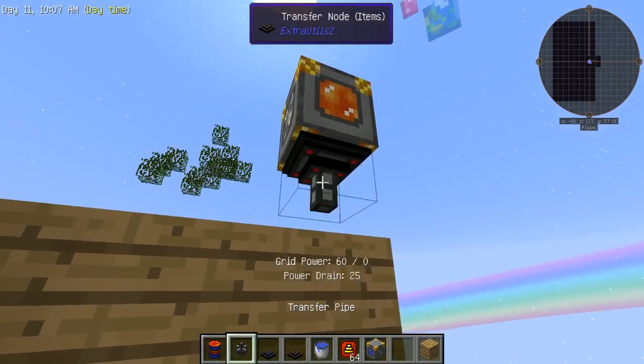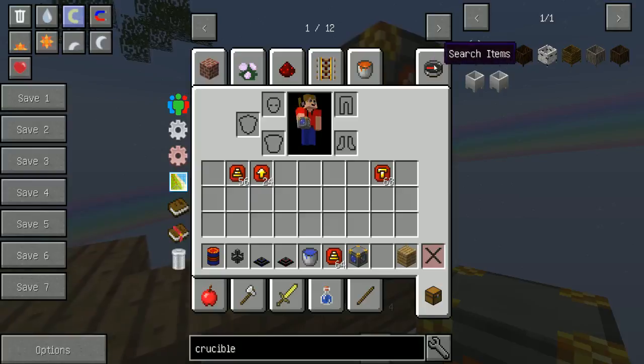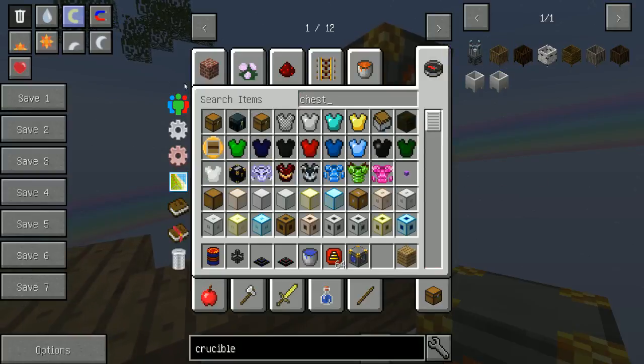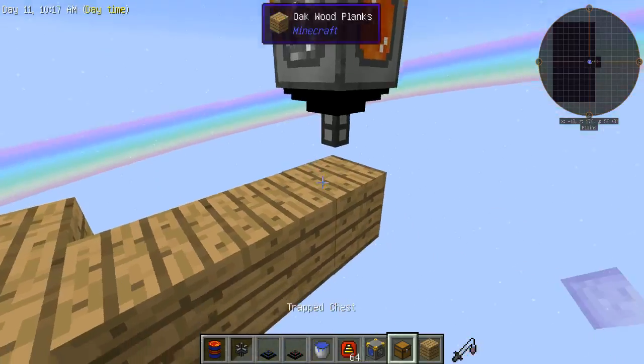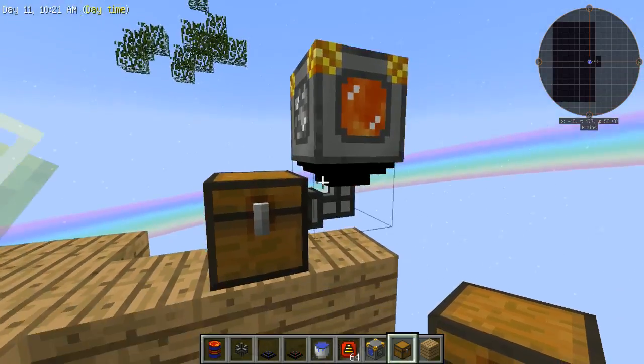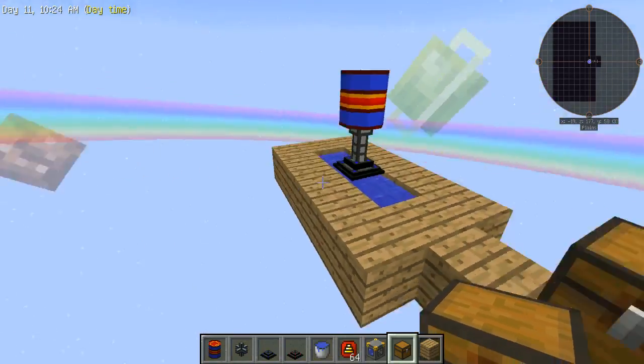Next, you just want to put your pipe here, and then a chest for the cobblestone to go into. That's really all that's changed with these item nodes.